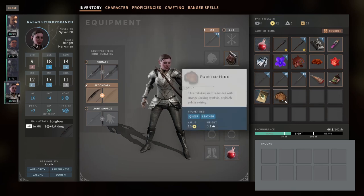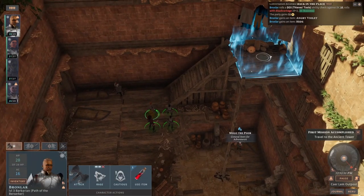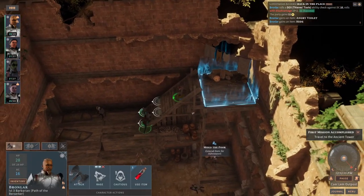And then we have this painted hide that has interesting symbols and stuff in Goblin. So we are off to the races, as they say. Let's do a save first.